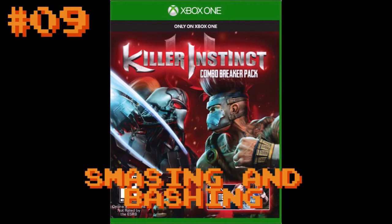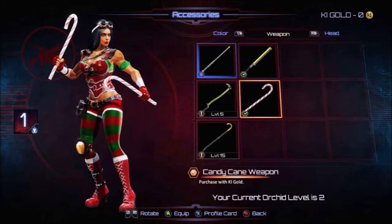If bladed candy isn't your thing, how about blunt force trauma? In a DLC for Killer Instinct, Orchid has a holiday outfit that included replacing her combat batons with candy canes. These look pretty sick, so they can still hit hard. Too bad this apparently no longer is on sale, unless it's sold seasonally.